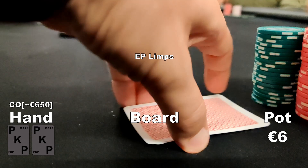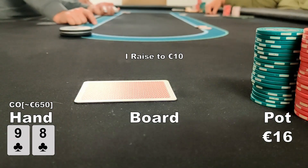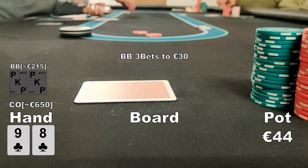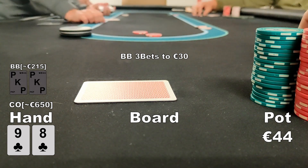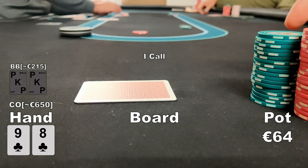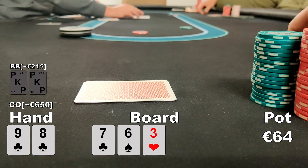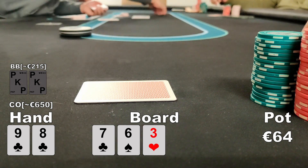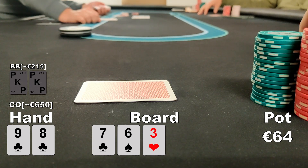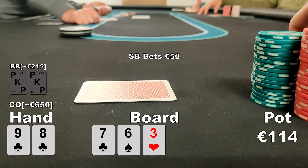In hindsight I think I would still play this hand the same way. On to the next one — we see a limp in early position and I'm in the cutoff with eight-nine of clubs. I raise to 10 euros and it folds to the big blind who 3-bets to 30 euros. The limper folds and I decide to call because we're in position and more than 100 big blinds deep. We see a good flop: seven-six-three with one club — an open-ended straight draw and a backdoor flush draw.